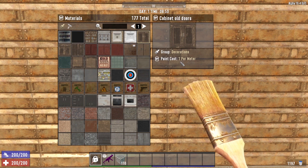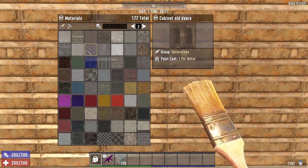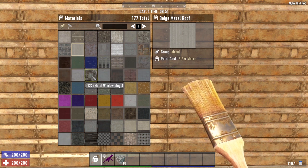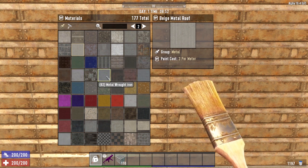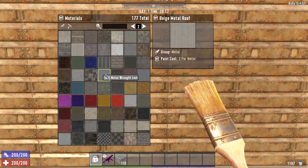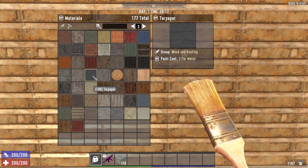There are a total of 18 texture types that cost more than 1 per meter. For instance, on page 2, all of the metal paint options cost 3 per meter — everything between the beige metal roof and the metal wrought iron costs 3 per meter, as does the tar paper texture.